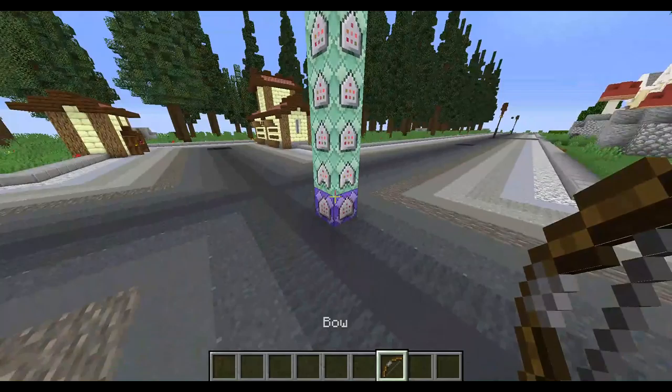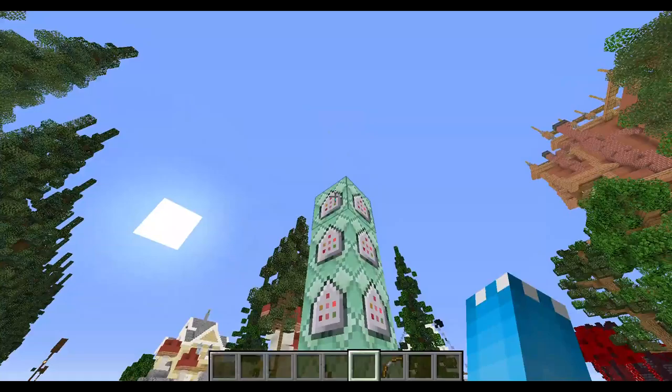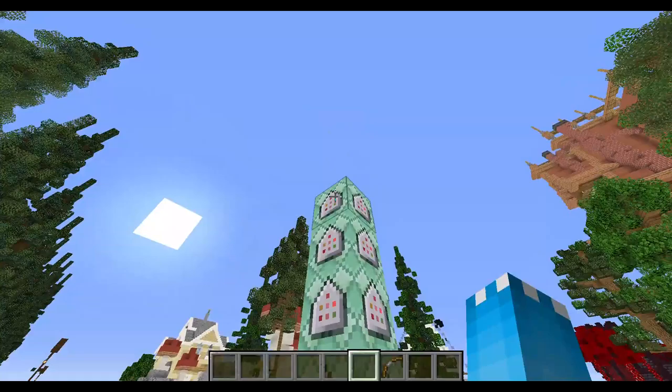Roar! Okay, so let's just move on to the point. Basically, you're going to need these five command blocks, and each of them is going to be a command. I'm going to show you in the description below, so that's quite long.